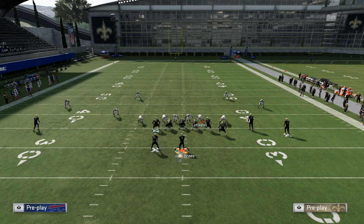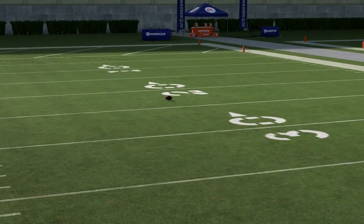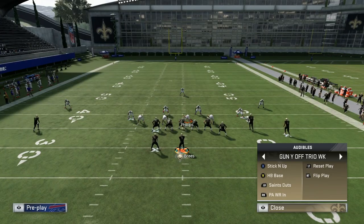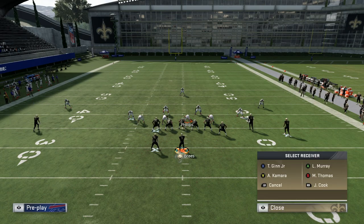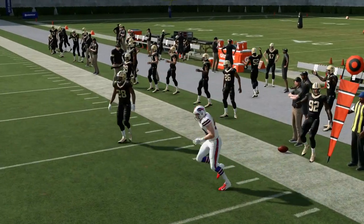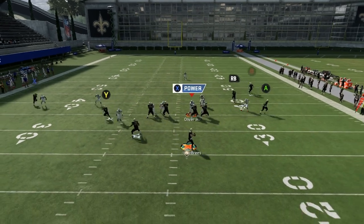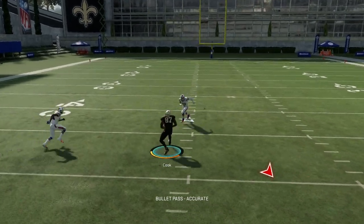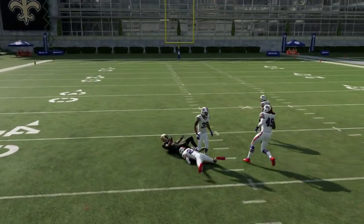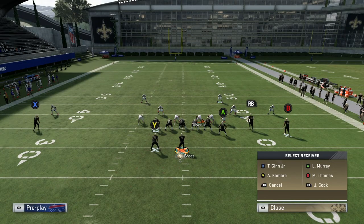Now showing Saints Outs — a very good play. You can run it stock and have success hitting RB over the middle. Drew Brees with the overthrow is surprising since he's supposed to be great. You can run it stock and find someone open, though I'm not really too comfortable with the stock read. That RB route over the middle is still a good route to sleep on.